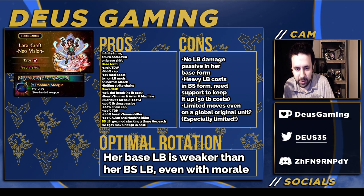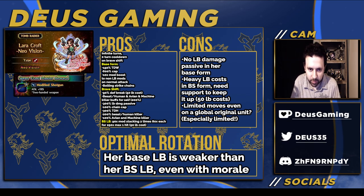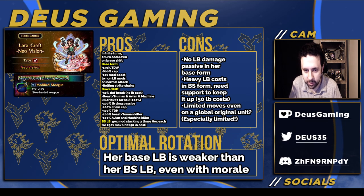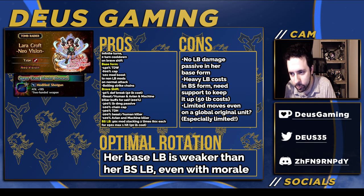Before we get into the base and Braveshift form: infinite turns, zero turn cooldown on Braveshift, so she can shift between the two at ease. In her base form, 20-50% true-to-wield, 600% caps, and a 10x mod boost to non-LB mods on normal attacks, giving higher chaining on normal chaining abilities.